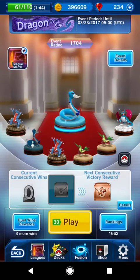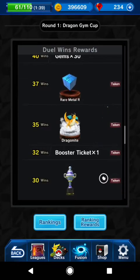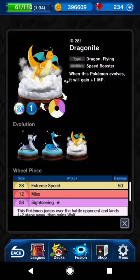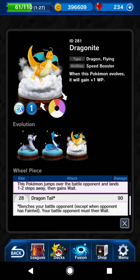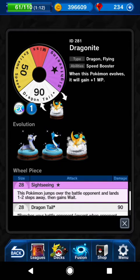Another thing I wanted to show you guys is this Dragonite I won from the event — I also just recently got the dragon as you can see right there. You have to win 35 times in order to get it, but this can be a very powerful figure. He has a 90 attack that benches the Pokémon and they gain Wait, and he also has a 50 gold attack.